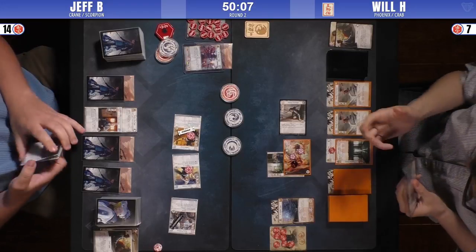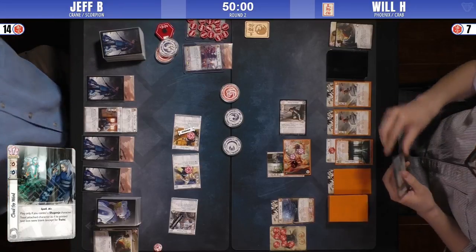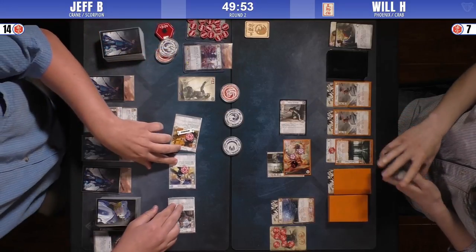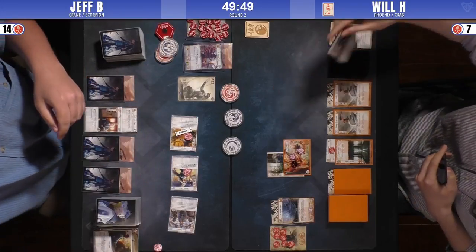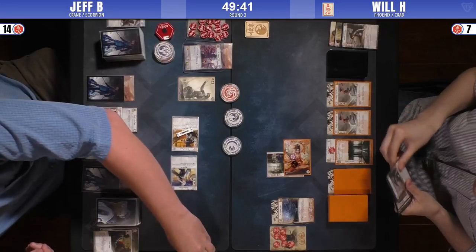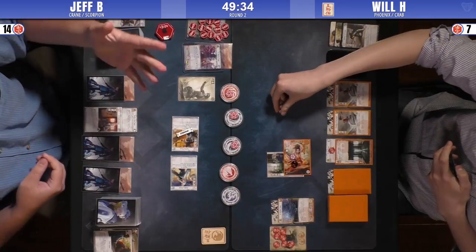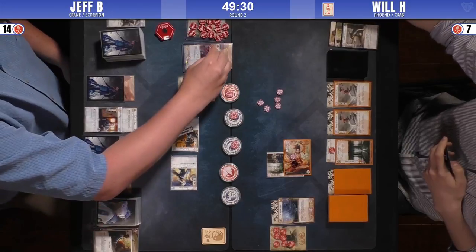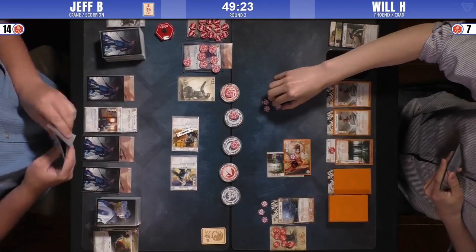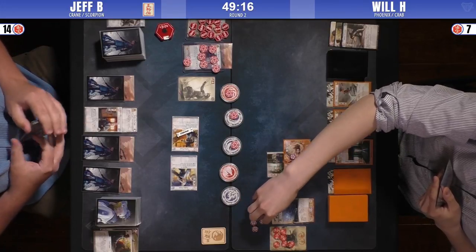The only two Crane-specific cards, I believe, are Storyteller, Asahina, and Origami Master. I think he's playing the Shugenja from the Phoenix Clan pack — the Scorpion Shugenja that when it comes into play counters spells. Travis was talking about the conflict card, the Scorpion cards in Jeff's deck. It's the Shugenja from the Phoenix Clan pack — the Scorpion Shugenja that when it comes to play Counterspells.